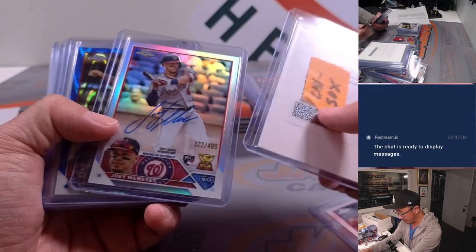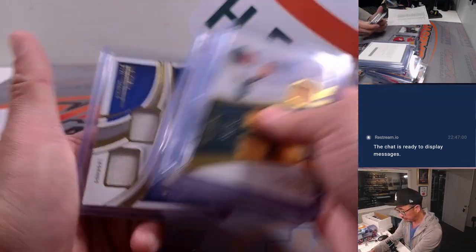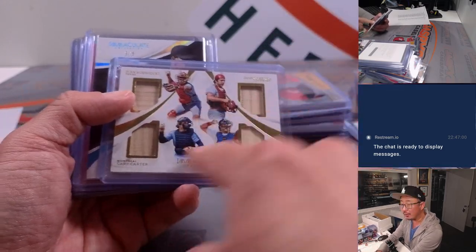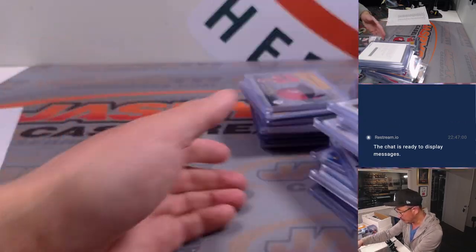That was Luis Gonzalez, White Sox edition — not that Luis Gonzalez, a younger Luis Gonzalez. Nice Nick Madrigal; his immaculate breaks are really cool. I'm going to save this one card for last. Carl had all the teams right here, no randomizer. Nice Renato Lopez, some nice color here.